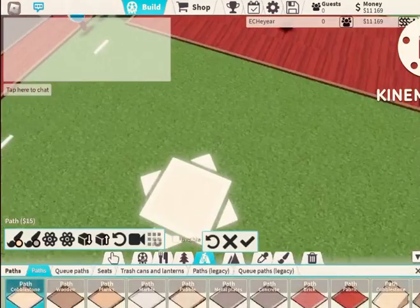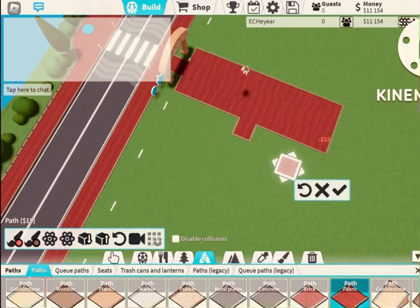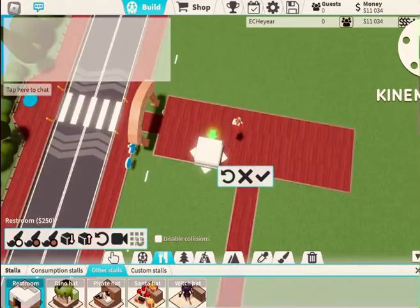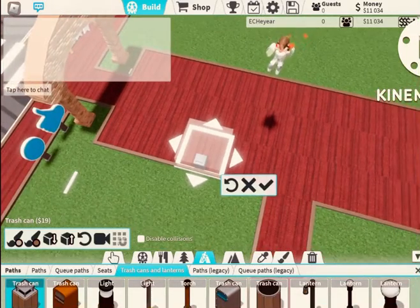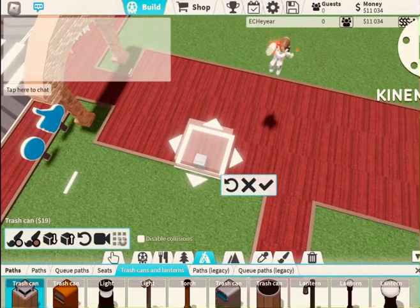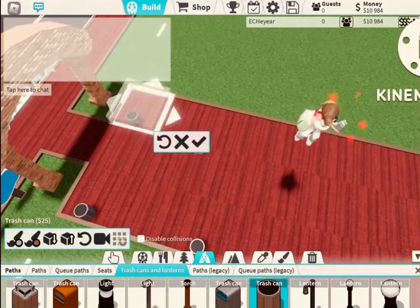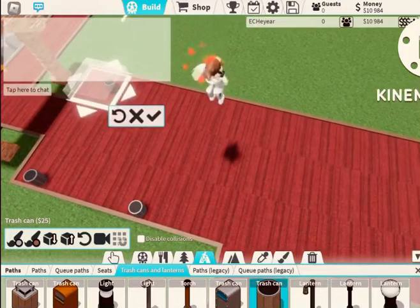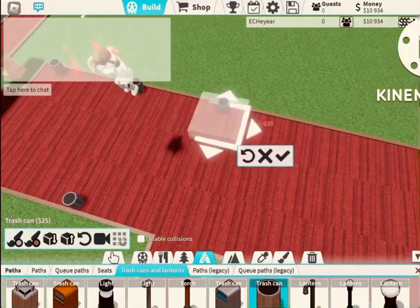So get the path and build it down here. Then place loads of bins — people are obsessed with bins. I'm going to choose this bin and place them around like so.